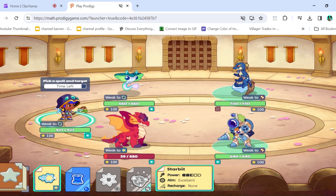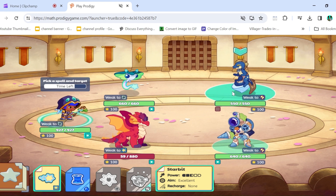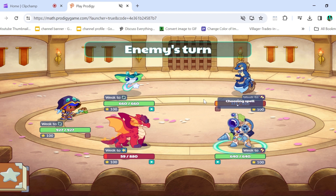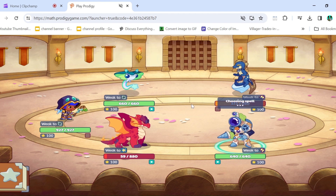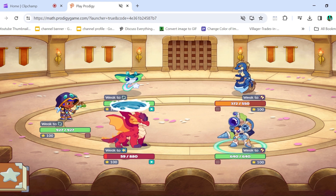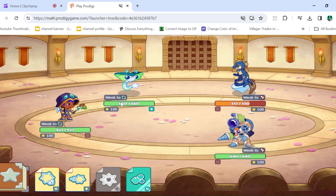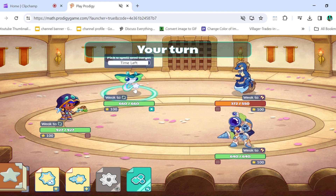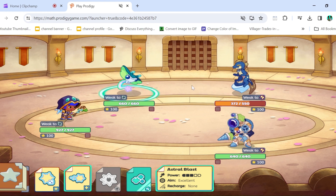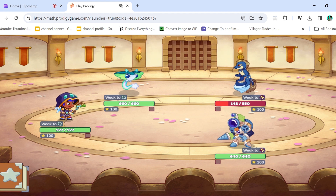I want to try and get his Aquadile out first, just because it has that first attack. 178, that's perfect. I'm gonna hope he wastes his Mythical Epic Special on Embershed — that would be huge. Yeah, he wasted it on Embershed. That's a very bad move, because now he just wasted a really good spell and I have two full health pets he still needs to get out. I'll go for Astro Blast on his Aquadile — 224, that's basically game.